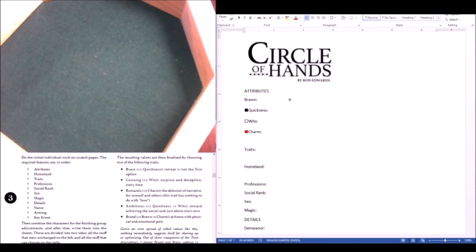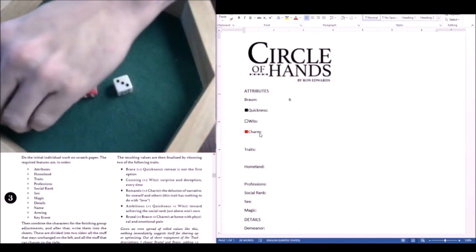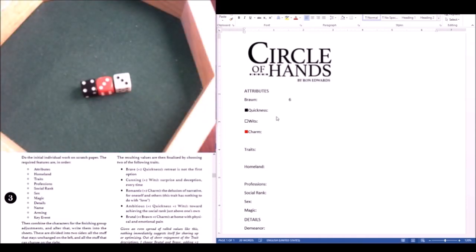Here's my effort at creating two Circle Knights. For character creation, we roll 3d6 and add one to the result, so our numbers go from two to seven. Brawn always starts at six, so we're only rolling Quickness, Wits, and Charm — assigned black, white, and red dice respectively. Black for Quickness is four plus one is five. Wits is the white die: three plus one is four. And Charm is three plus one, four.